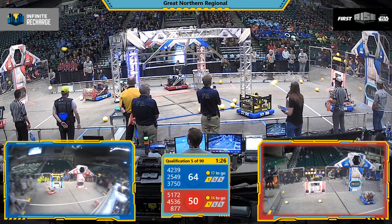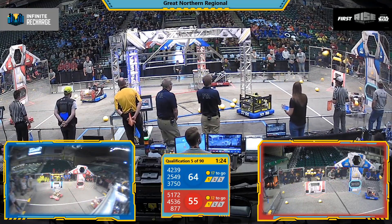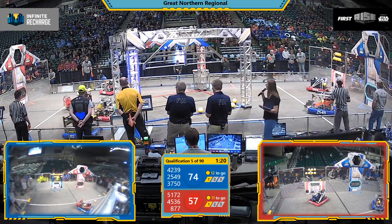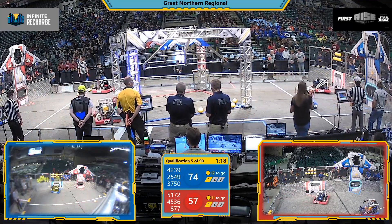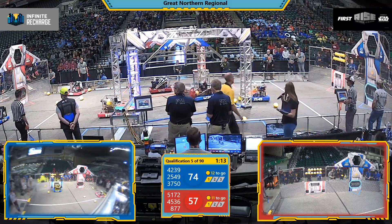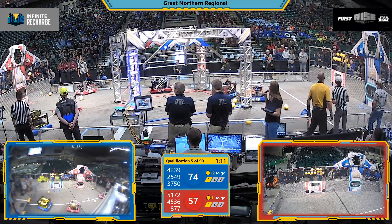3750 making its way across the field. They're launching up those power cells — they were 5 for 5 into that upper port. Those are worth 2 points apiece in the outer and 3 points in the inner port. Still over a minute left to play, and blue lines has now almost a 10-point lead.